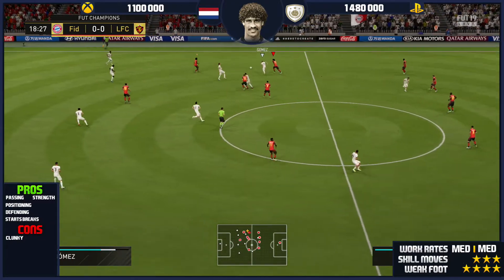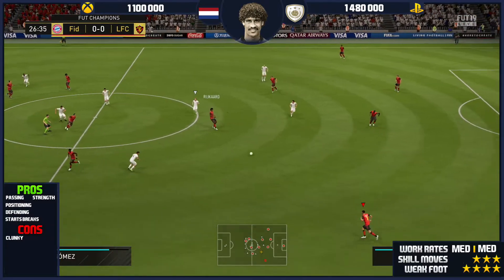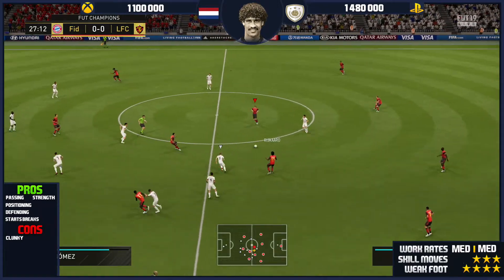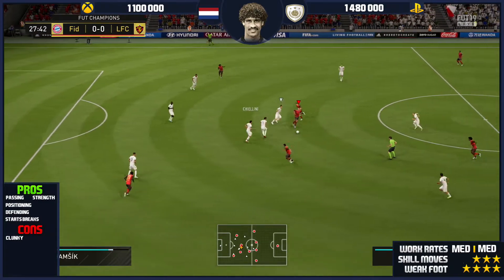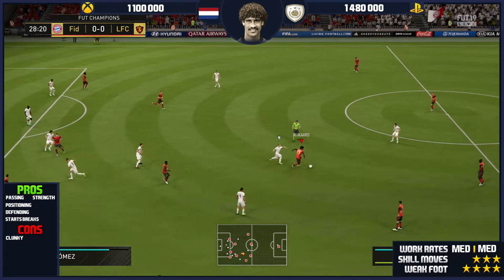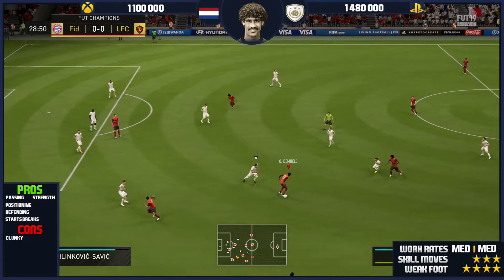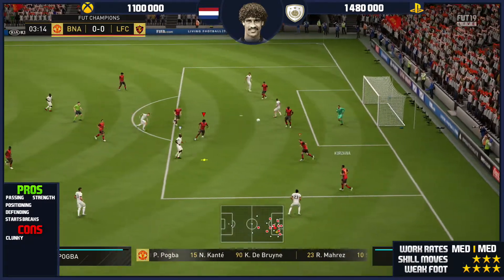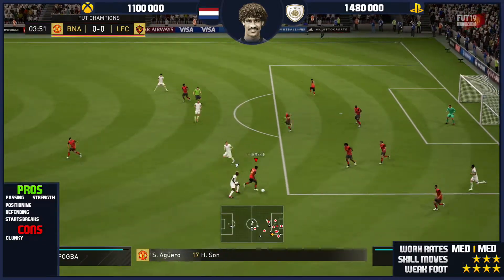Basically, if you don't have the coins for Vieira, you're looking at Rijkaard — or Balak, though Balak's a bit more expensive. So essentially you're looking at Rijkaard. As a pro: his passing, as you saw in his in-game stats, is phenomenal. He's going to be able to dictate the play — you're going to see lots of clips of him just dictating play, passing and moving. He sets the tempo; that's why he is so good.